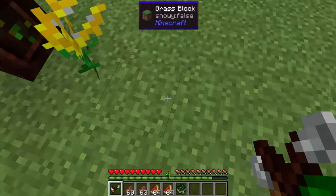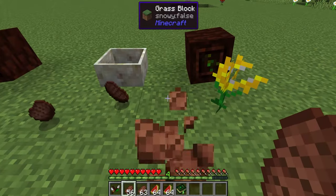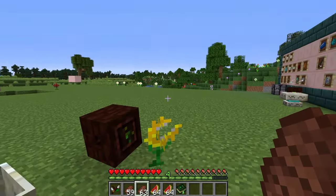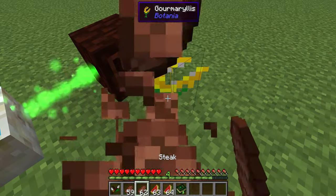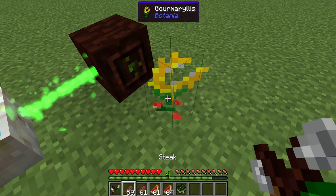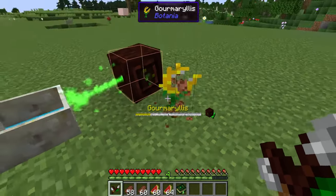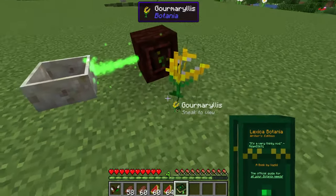You can automate this with droppers as it likes to eat things within a three-by-three block area. The best way to have this going is to use two different types of food — like melons and steak. If you wanted to get the most out of this you might want to use mutton and chicken, but melon slices work too. Give it a melon slice, then a steak, then a melon slice, then a steak — this keeps the bonuses around so you always get the maximum amount out of each item. The more variety of foods you give it, the more of a bonus you get.